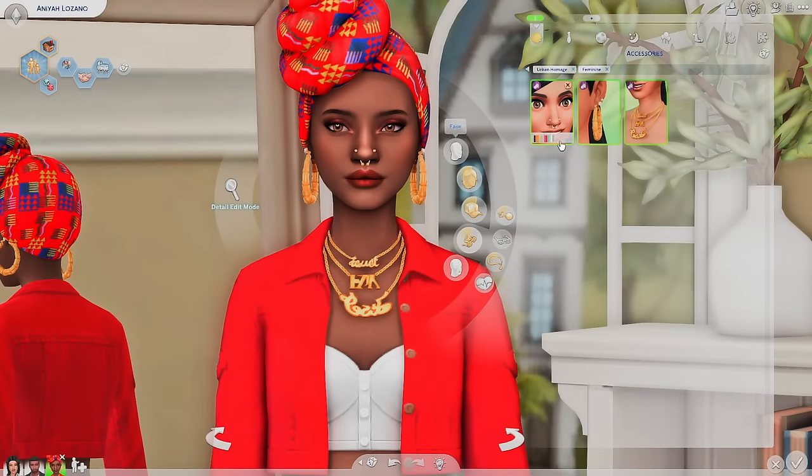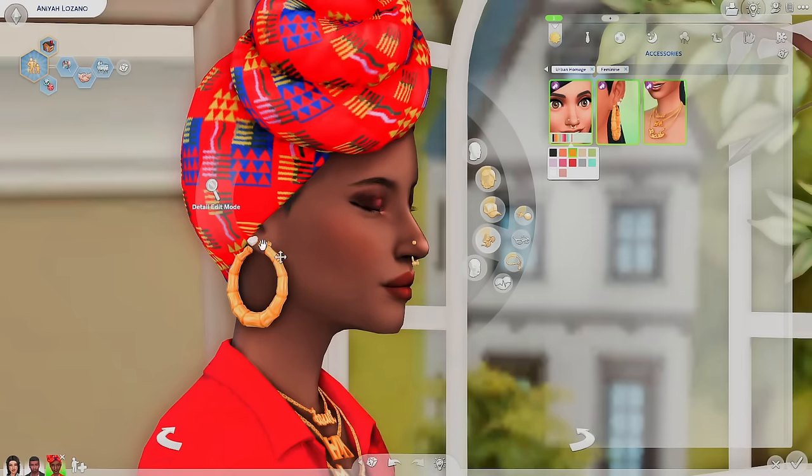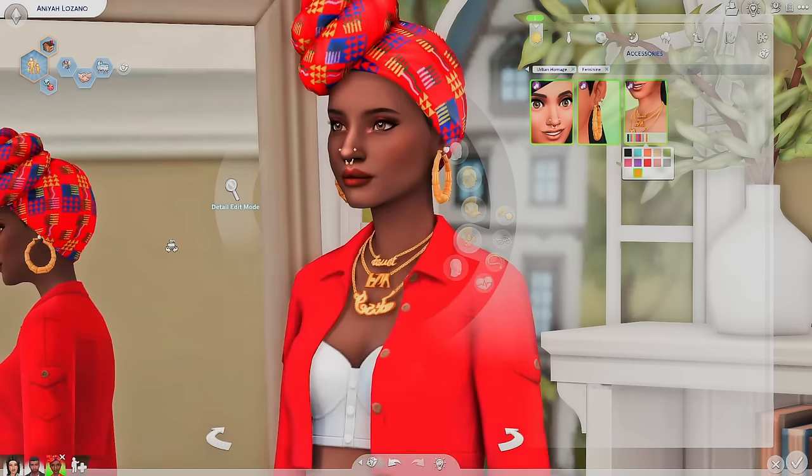So the accessories — I already talked about how much I love this. These new earrings are so cute. I love this in the middle here, and it comes in all the colors. I really like this purple one, and we even get pink and bright blue. And then the necklace — we kind of saw it even in the roadmap and I remember being like, it's giving Y2K vibes. It definitely didn't disappoint in game.